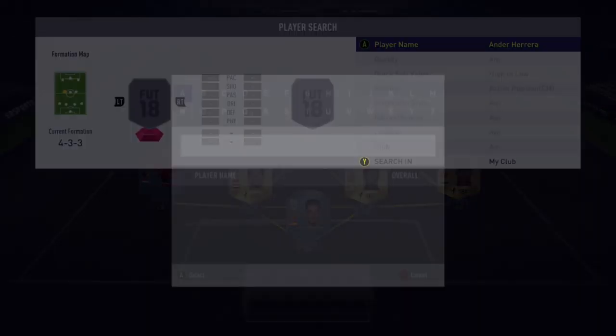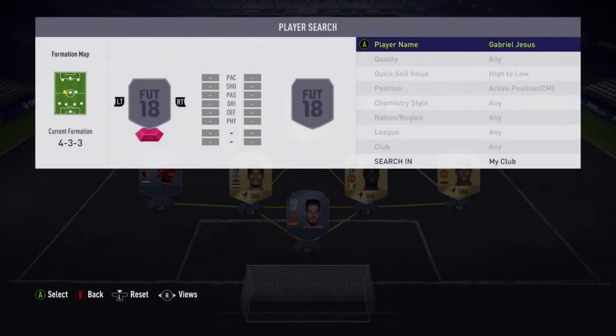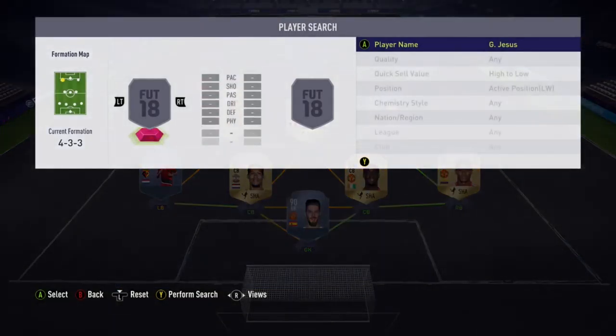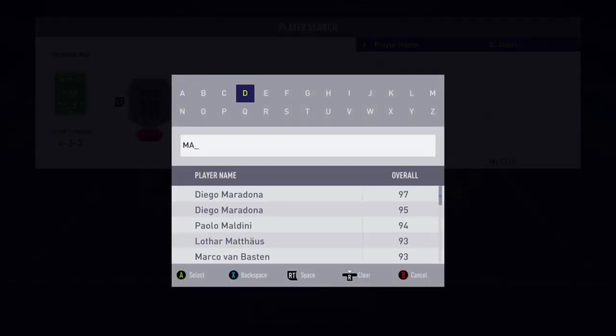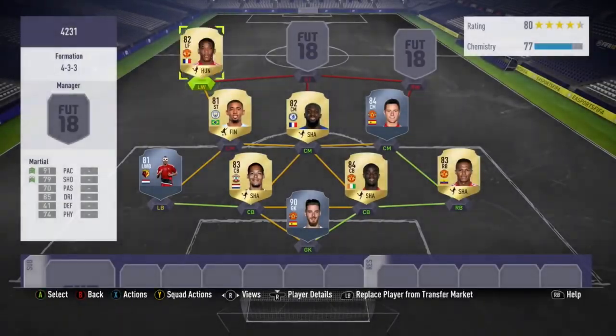The other centre mid in this team is going to be a relatively surprising one, but you're going to change him in the game — and that is Gabriel Jesus. You've got to play him centre mid; you're going to change the formation in game, but he's playing centre mid here. He hasn't got full chemistry since I've got him in a striker position. Put him centre mid and then change it in game. You could play him either left attack mid, centre attack mid, or right attack mid. On the left wing position, we're going to have probably the most overpowered left winger on this game — and that is Anthony Martial. He's on my team; I'll start him on the bench and then bring him on straight away when I switch to the 4-2-3-1, just for chemistry reasons.